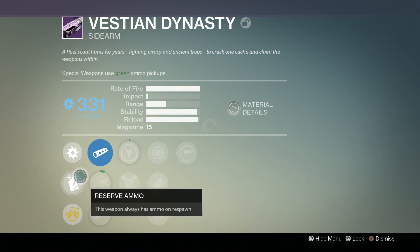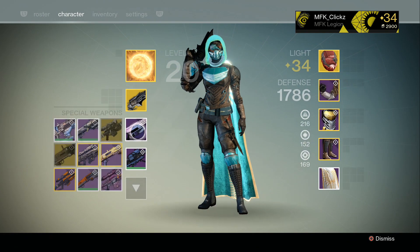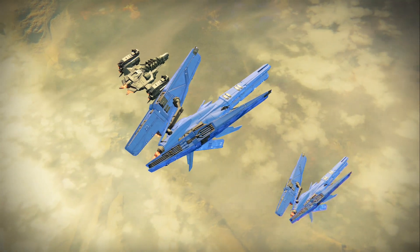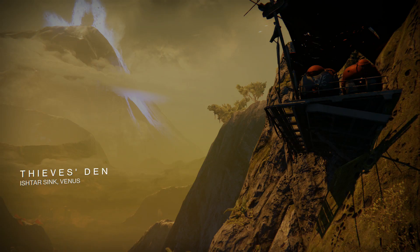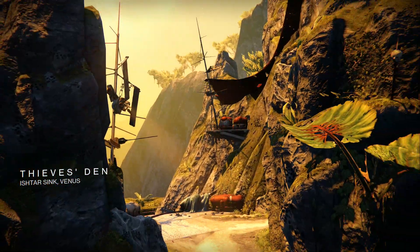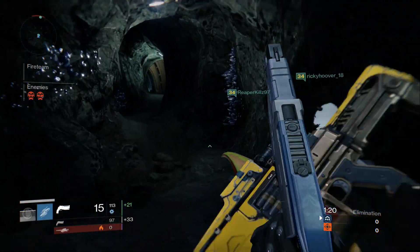You can do this inside of the Trials of Osiris and the Elimination Crucible game types when it is available. Now there is a method going around where you need an Icebreaker to do this, but not everybody has an Icebreaker. So I'm going to be showing you a method that every single person can do, because it is a weapon that everybody has access to. The weapon you're gonna need is the Vestian Dynasty, and the reason being this weapon has a perk that causes it to spawn with ammo every single time.